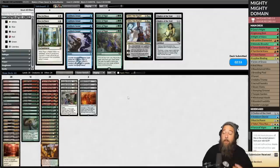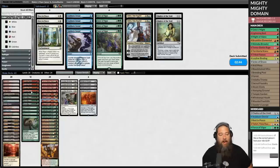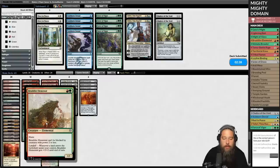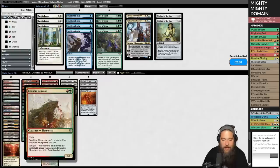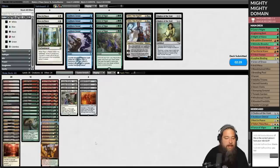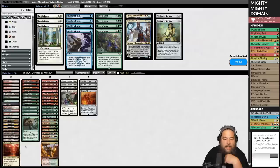We will run it back. On the play should be a pretty big difference. Maybe we just needed to kill the Thalia — that was the big problem. We had all these spells in hand but couldn't cast more than one each turn. We also had our worst creature: once our opponent killed the Kavu, we were left with Brushfire Elemental which really only plays offense. And no Might effects — somehow not drawing our Mights this game even though we have eight of them.